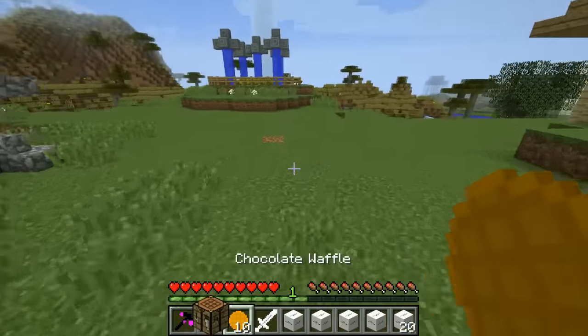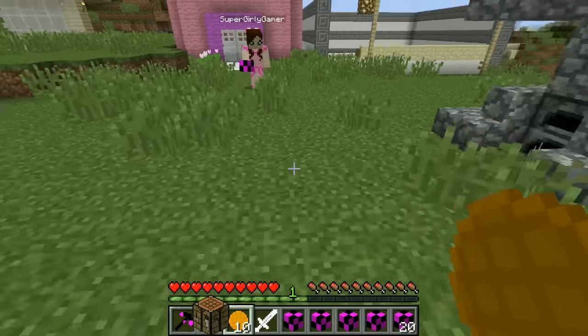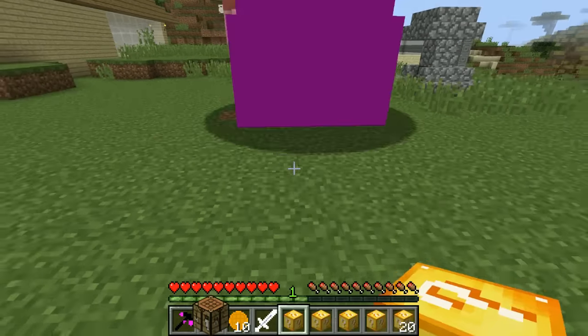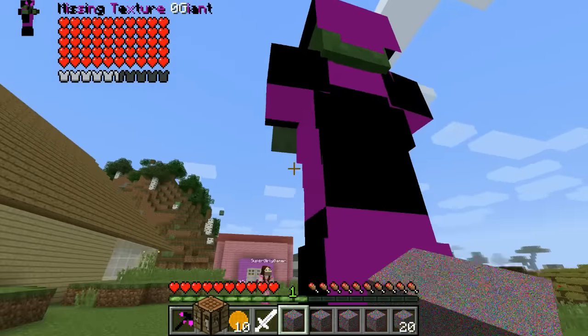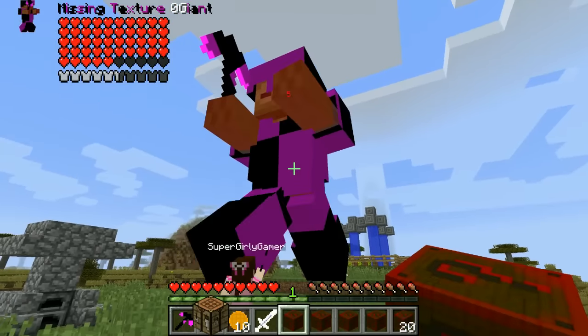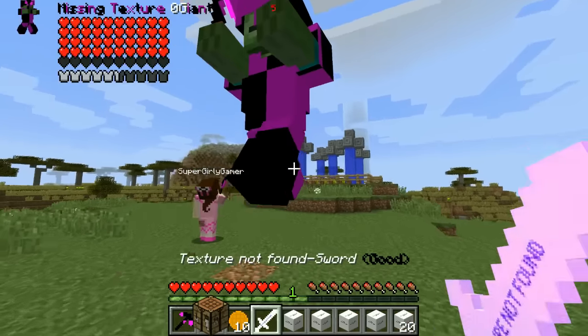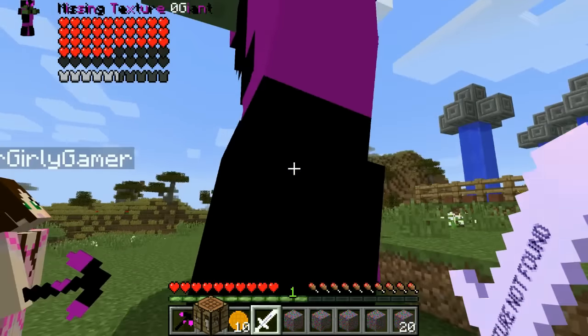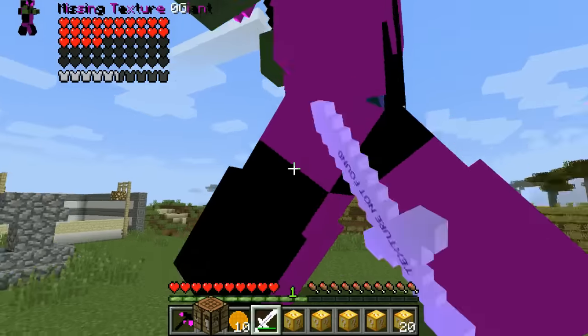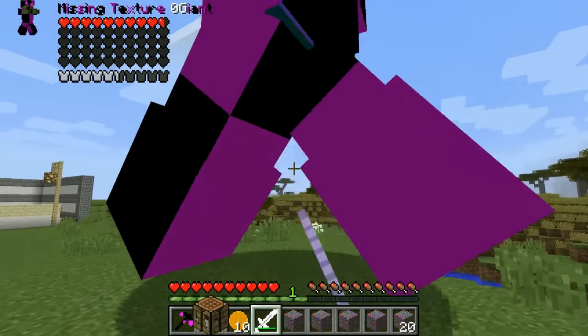I'm gonna open an unlucky one next. Oh my god, look — it's a missing texture giant! Should we kill him? It might drop the armor and stuff. We have the sword — why not use that? If we use the sword we could take it down really quick and might actually get the armor. Maybe it dropped the pickaxe too — whoever picks it up first gets it.